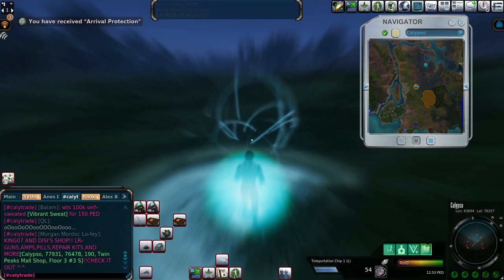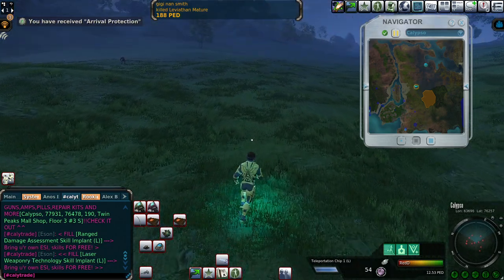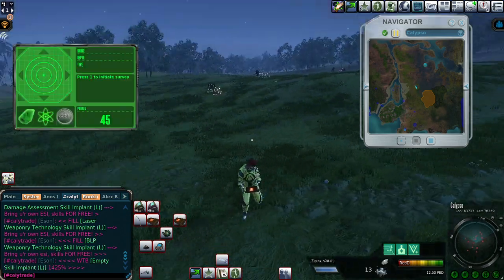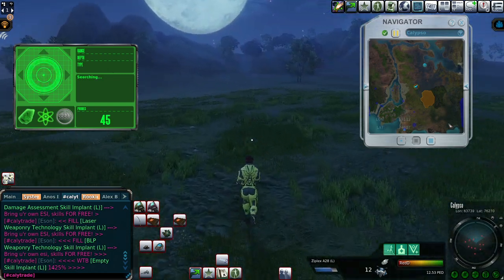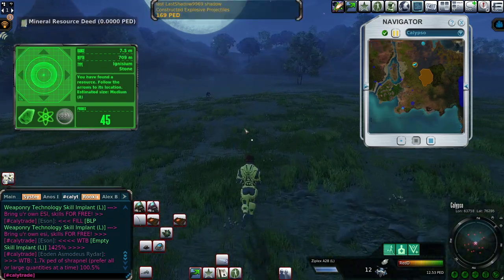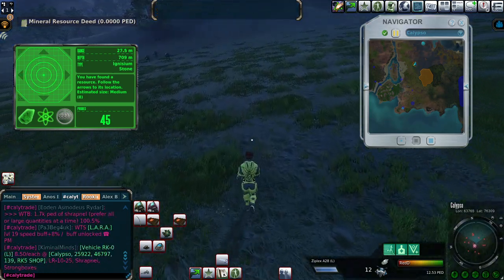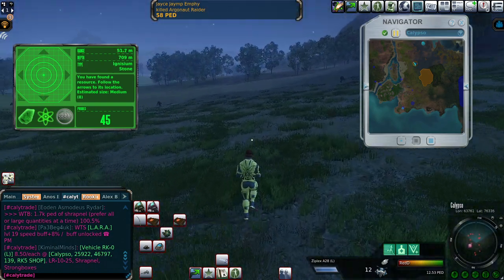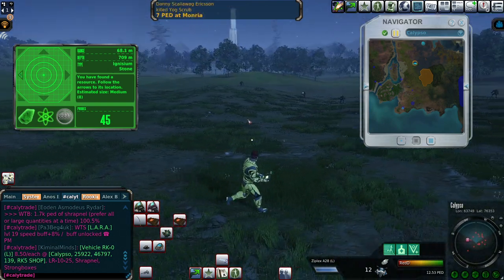Some mobs around here — Argonauts level three. They're no issue for my Pixie armor. I've got quite far from Camp Icarus already, and another ignisium! It's a good sign, but you never know how it will keep going.